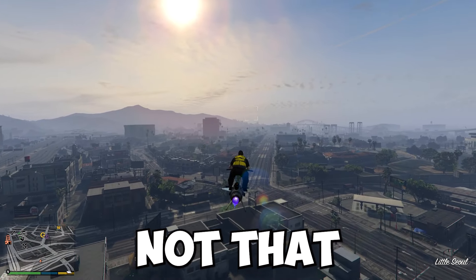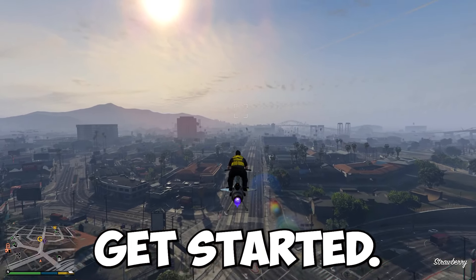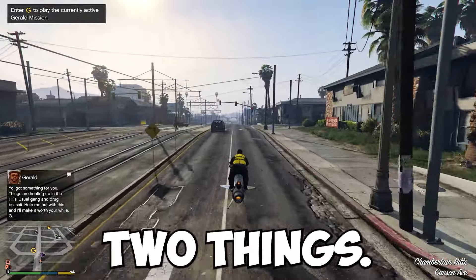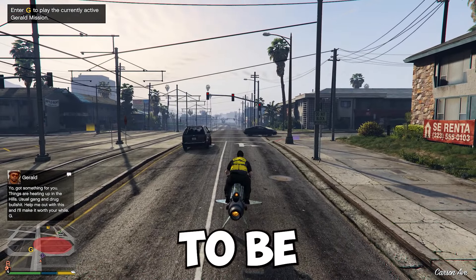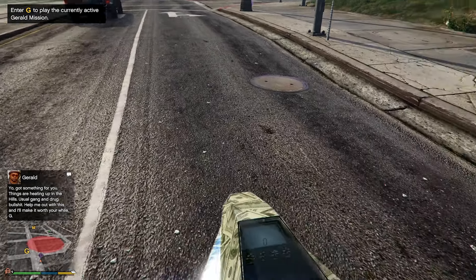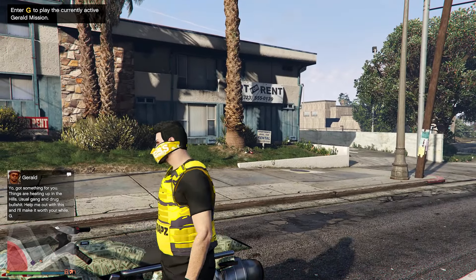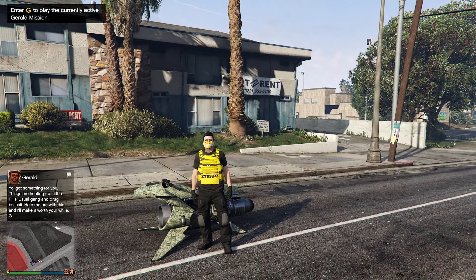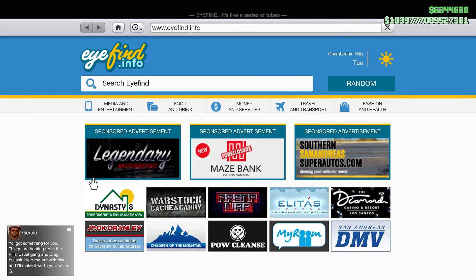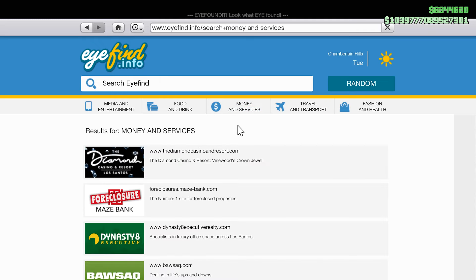There aren't many requirements to get started. You only need to purchase two things. The first is an MC Clubhouse. To purchase one, make your way into any GTA Online session, go to your phone, then go to Internet, and from there go to Money and Services on the taskbar.